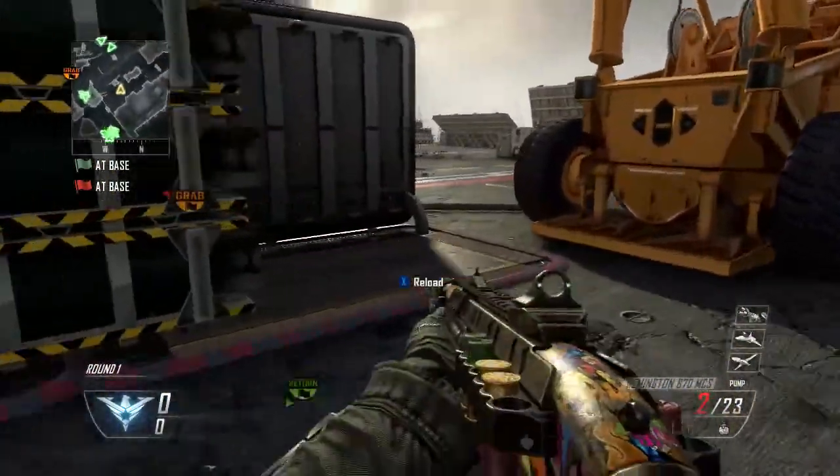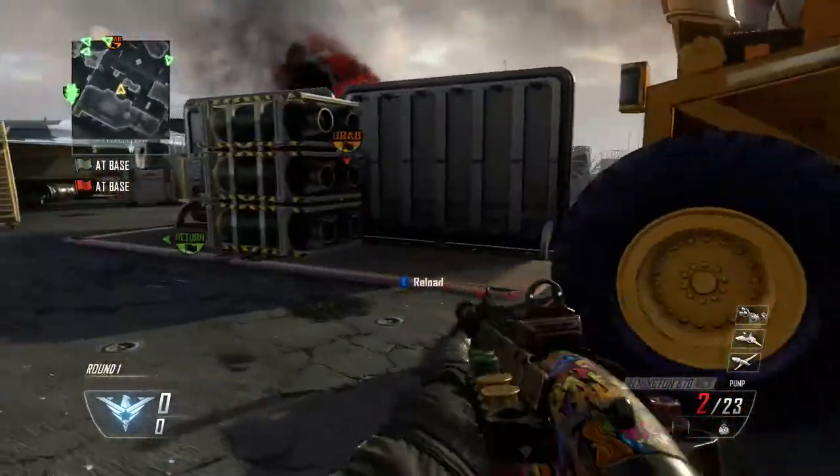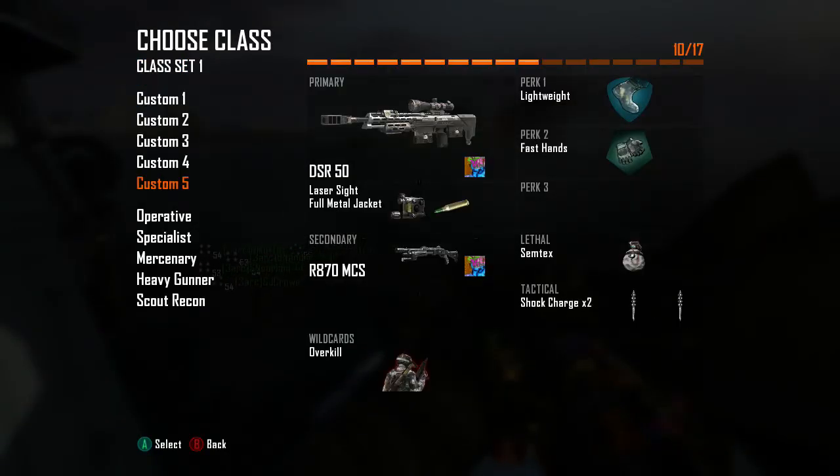What is going on ladies and gentlemen, boys and girls — it's your boy Josh here, back again with another church variation number four. Let's get right into this. The class is going to be a DSR-50 with laser sight and FMJ.